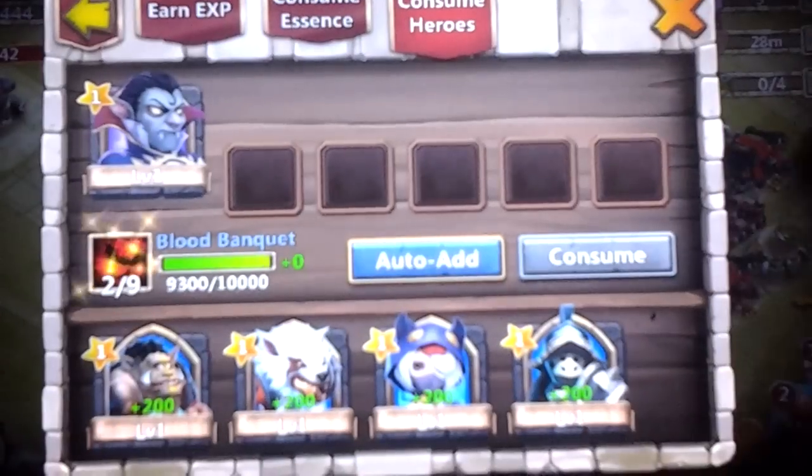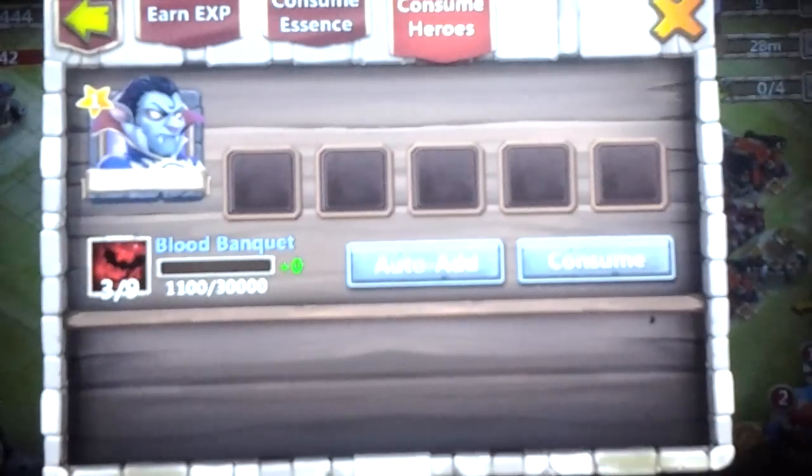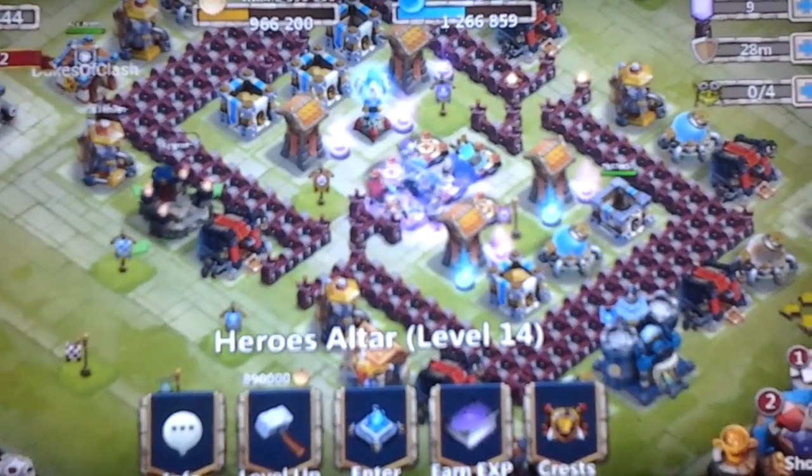Let's go ahead and try to get that to 3 and 9 real quick. Got a 3 and 9 Vlad Dracula. Now we can go ahead and switch over to my friend's account. Let's hope his account's just as lucky.